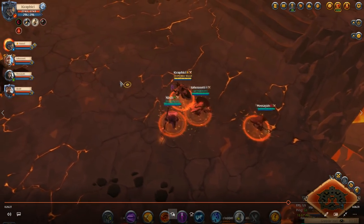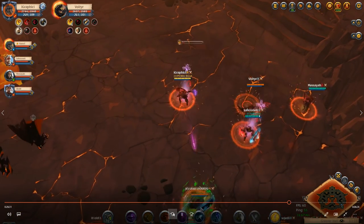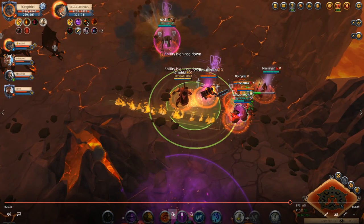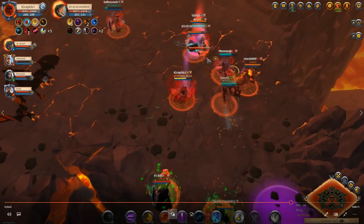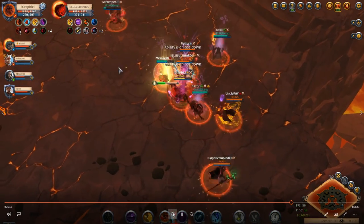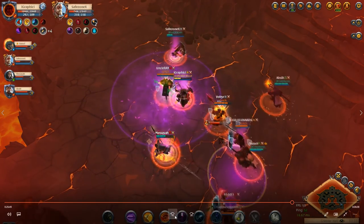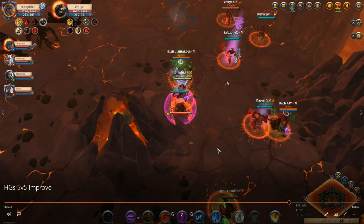Now we're on our second fight of the improvement series. We're getting engaged on real quick — I get a W onto the bruiser in the front and I'm sticking on the bruiser because the back line is really far back and I already used some of my mobility. We're not getting any damage down, so let's go back a little bit and look at the engage.